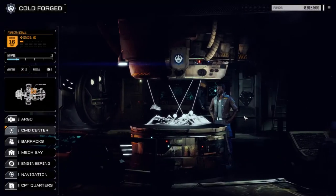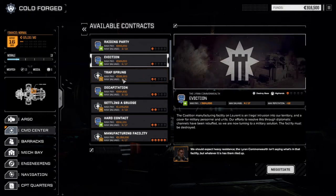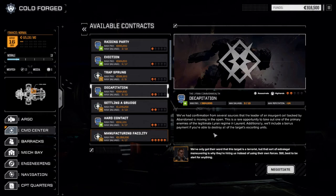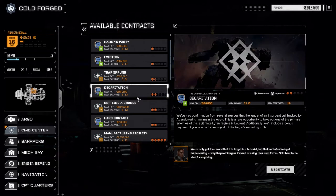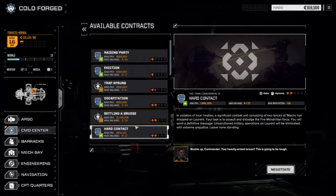Looking at our contracts - we've got Raiding Party, Oregon Coalition, but Trap Sprung here is a perfect one to do today because it's clan mechs. Then we've got Decapitation which is also clan mechs. There's Clan Fire Mandrill with two lances, and Hard Contact which is also Fire Mandrill. So we have a couple of clan contracts here for both our heavy lance and our light lance.